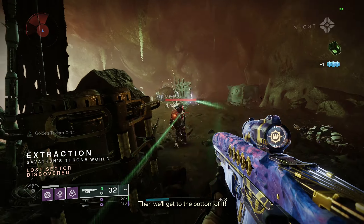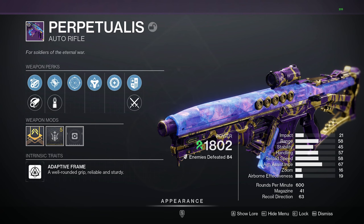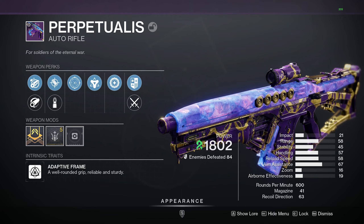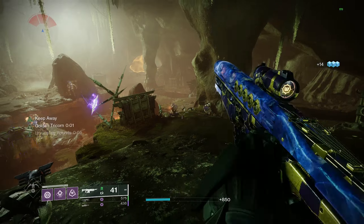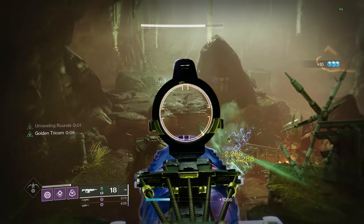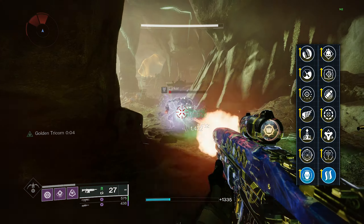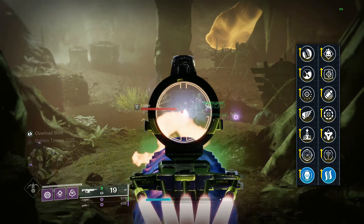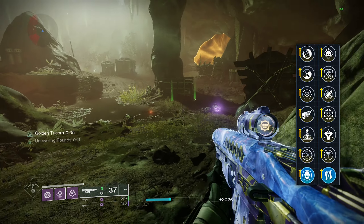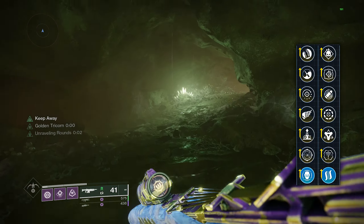Moving over to our next weapon, which is one of the newer weapons that dropped with the Lightfall DLC — the Perpetualis. This weapon is an adaptive frame 600 round per minute kinetic strand auto rifle that sports a base mag size of 41 and can be obtained by playing through the Defiant Battlegrounds or by focusing Defiant Engrams at the Helm. It's craftable once you unlock five red box versions, and since it's a strand weapon, it has unique perks that synergize well with strand builds this season. The god roll I'd craft with enhanced perks is Envious Assassin — which rapidly defeating targets with other weapons transfers ammo to the magazine and can overflow it — paired with Hatchling, which spawns a Threadling on precision final blows or rapidly defeating targets. Hatchling really synergizes well with those strand builds this season.